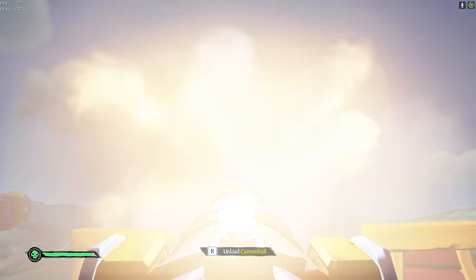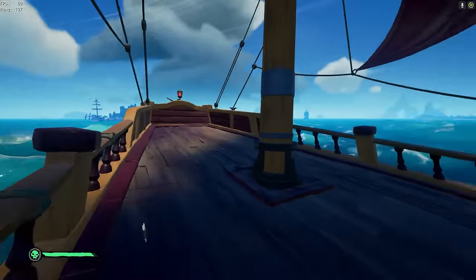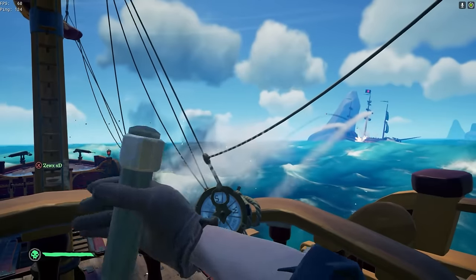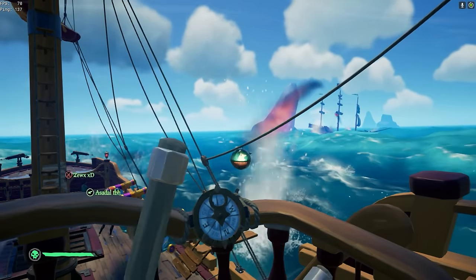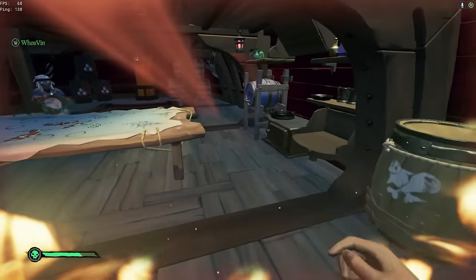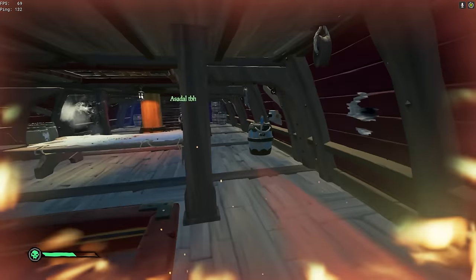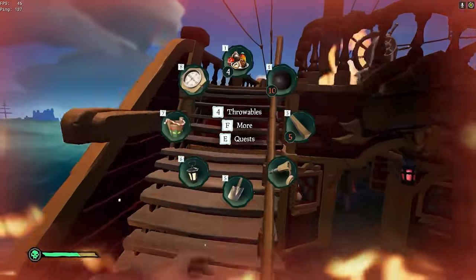This is a very simple premise, yet so many people will just forget to turn the wheel, lose angle, and immediately lose the fight because they didn't put pressure on the other boat when it mattered most. Make sure that above all else, your first priority as helm is to ensure your crew always has an angle to cannon the other ship. Everything else in this video, while also important, is not as important as never letting the other crew get angle on you without you also having angle on them.